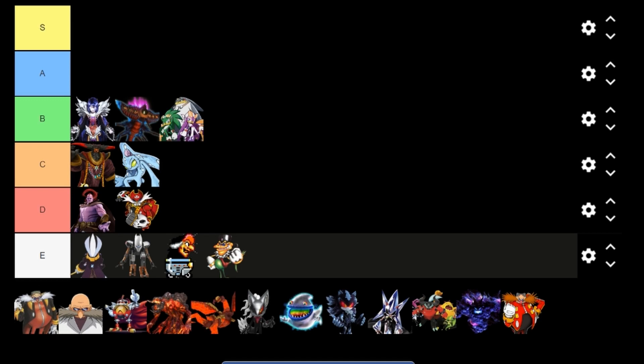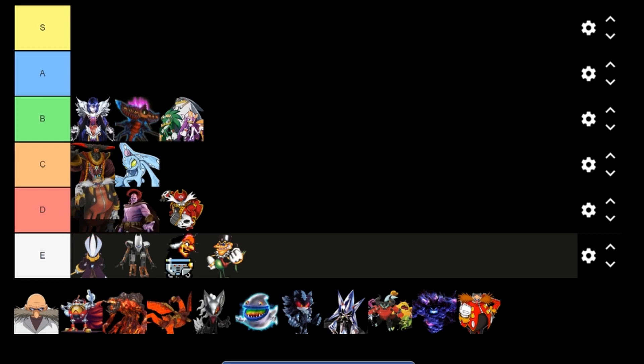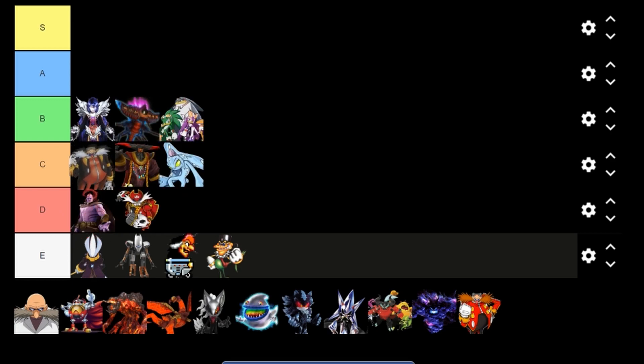Eggman Nega — I believe he created Captain Whiskers. Eggman Nega is going right here in the C category. He's okay — I know a lot of people are fond of his design, but I'm not one of them. He's just a color swap of Dr. Eggman himself. He's got to go in C — I don't think he's as cool as these other guys. He's alright, I'm not the biggest fan, but maybe you are.